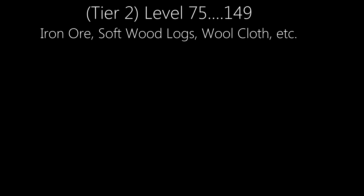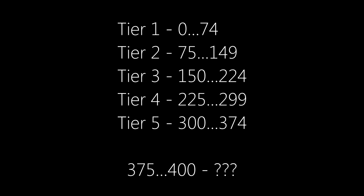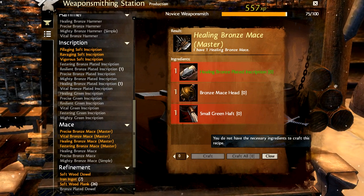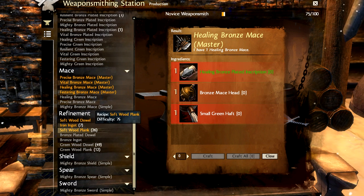Once you hit level 75, the whole pattern repeats with the next tier of raw materials. So instead of using copper ore, greenwood logs, and jute cloth, now you're using iron ore, soft wood logs, and wool cloth. For that reason, I look at levels 0 to 74 as tier 1, and level 75 to 149 as tier 2. The maximum level for a crafting discipline at this point is 400, and I'm fairly confident this tier system will continue all the way up to at least level 375. If I'm mistaken, I promise to annotate the guide with the correct information. For this next segment, I'll be starting out at tier 2 with weaponsmithing. You'll notice as I just hit 75 that all the red recipes in the list turned orange, and now I've moved on from bronze ingots and green wood to iron ingots and soft wood.